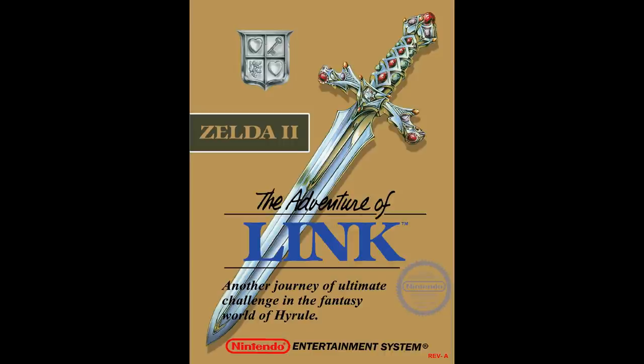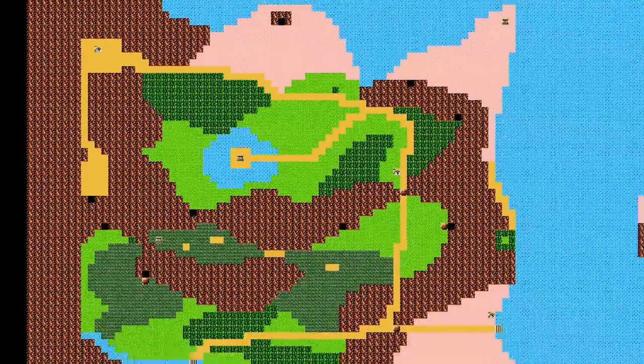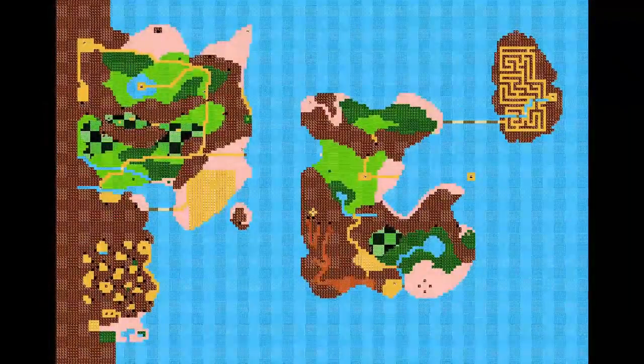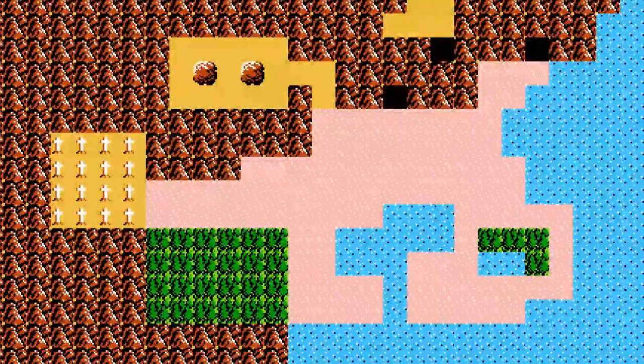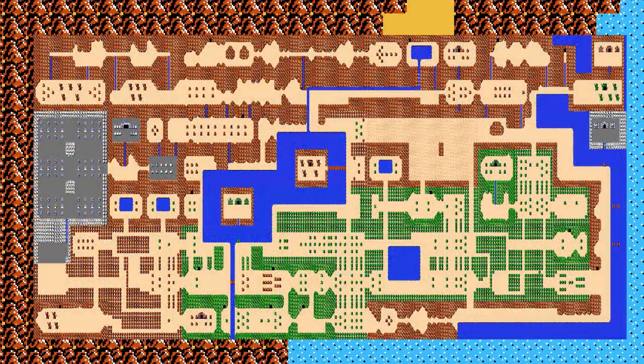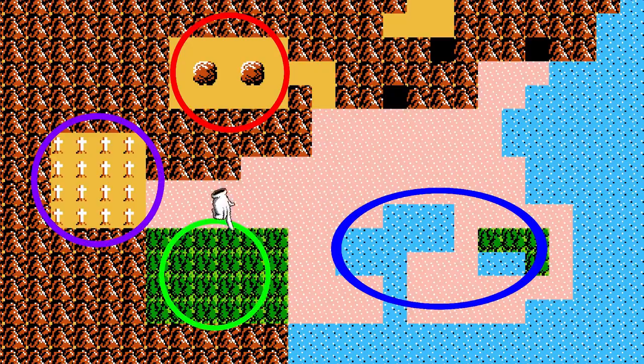Zelda 2: The Adventure of Link from 1987, also for the NES. At first we are faced with a highly unfamiliar territory, but after exploring more of the land, we come across a tiny corner of the map pointing to Death Mountain, revealing the area explored in the previous game, with the Spectacle Rock, large lakes, forest, and cemetery.